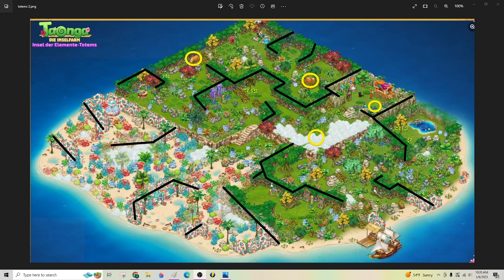Good morning, everyone. It's Naughty back again. It's Friday. Happy New Year. Happy Friday. A few days late getting this map out. This is the island of totem elements — or elemental totems, or something like that. I'm not actually doing this island. I have a couple maps from friends and neighbors. So here is the first one.